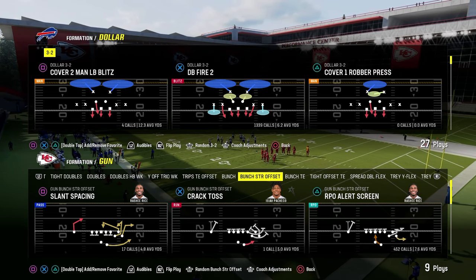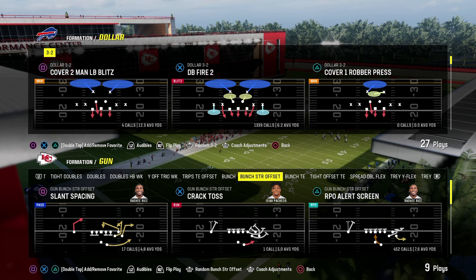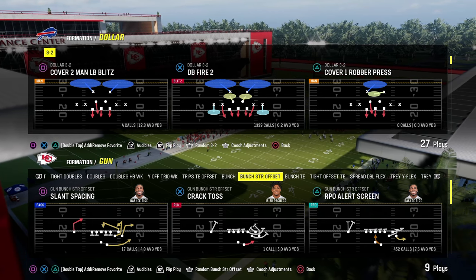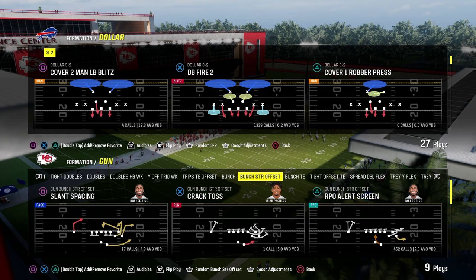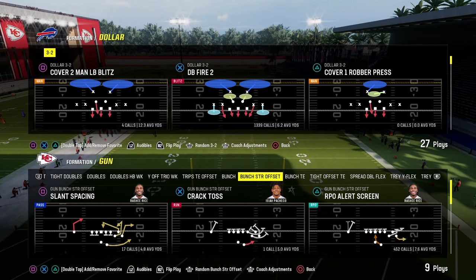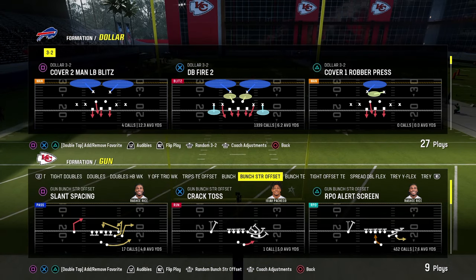Today's video, we're going to be breaking down the five best passing concepts in Madden. This applies to whatever Madden you want — Madden 23, 24, 25, 26, 19, 17. These concepts work every single year, and they are the best concepts in Madden.